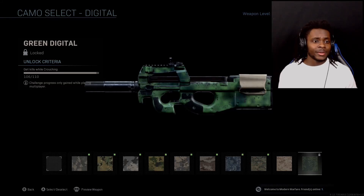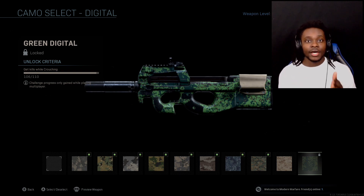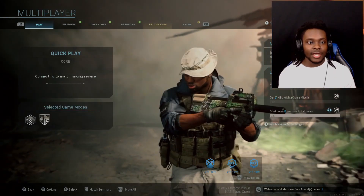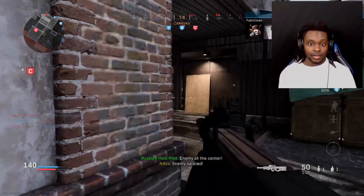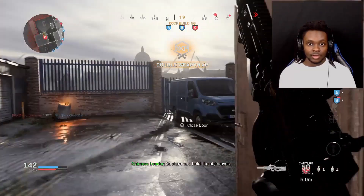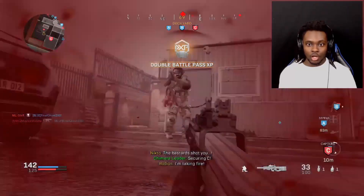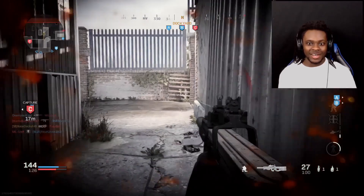Up next we need to get four crouching kills — that should be pretty easy, it's only four. Let's jump into a match and get these crouching kills done. I just hit quick play — if I get Domination on Shipment I'm gonna be mad.